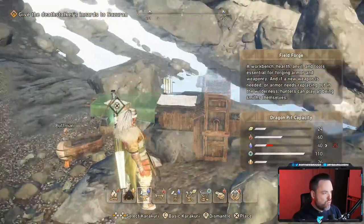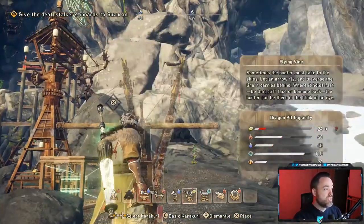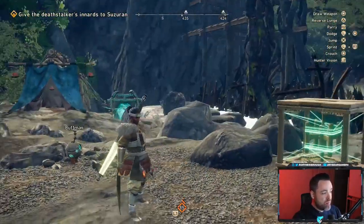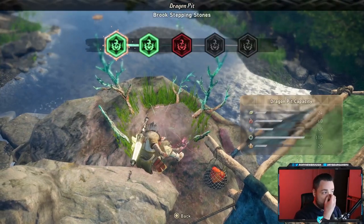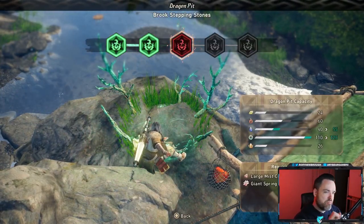Things like campfires, tents, workstations, drying racks, scouting towers, and ziplines — super useful. But there is a limit on how the system works. There are Dragon Pits all around the map. You have to activate these and level them up to unlock more Dragon Pit capacity, which you'll see on the right side of the screen.